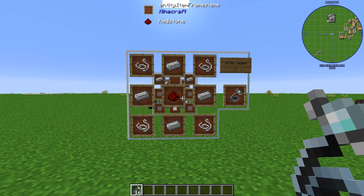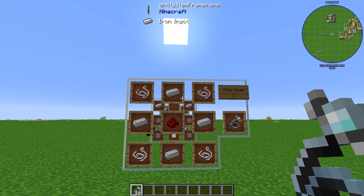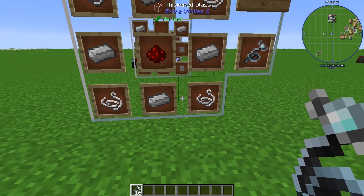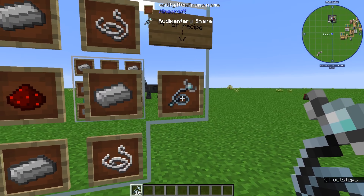To start off you need to make rudimentary snares. To make these, put four string in the corners, fill the rest of the board with iron, and one redstone in the middle. This will make four rudimentary snares, and keep in mind that they will only stack up to 16.